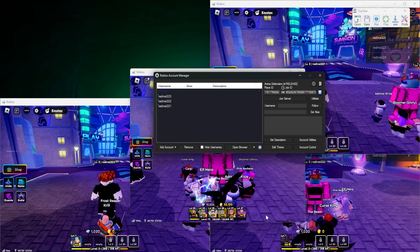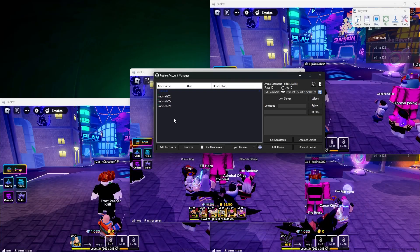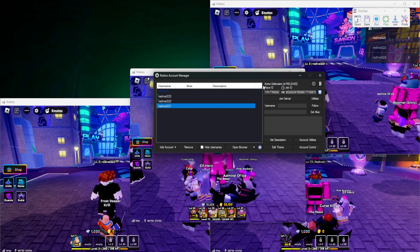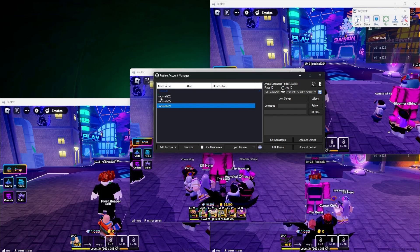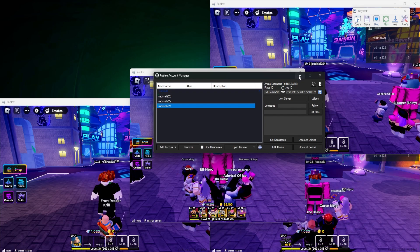First, open all of your accounts using Account Manager. You do this by clicking on the name and then clicking join. As long as you have the place ID and job ID entered properly, it'll join your private server. You should see the dot next to their names turn green and then you're good to go.